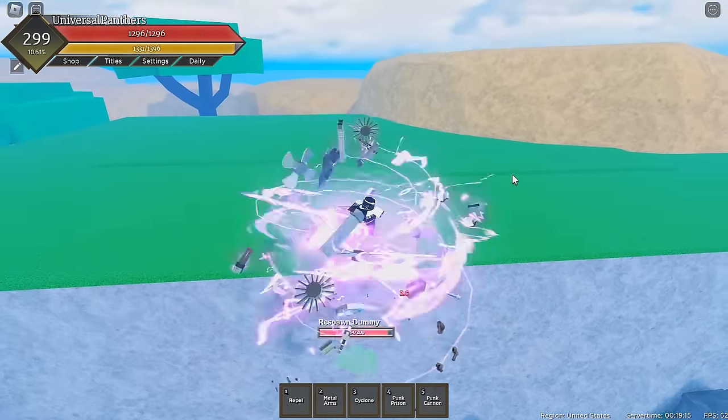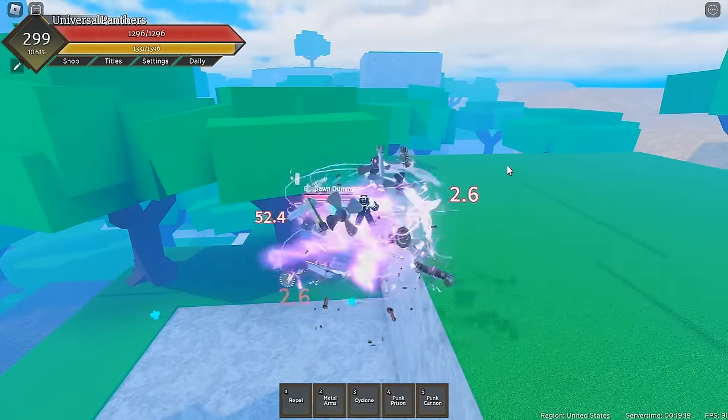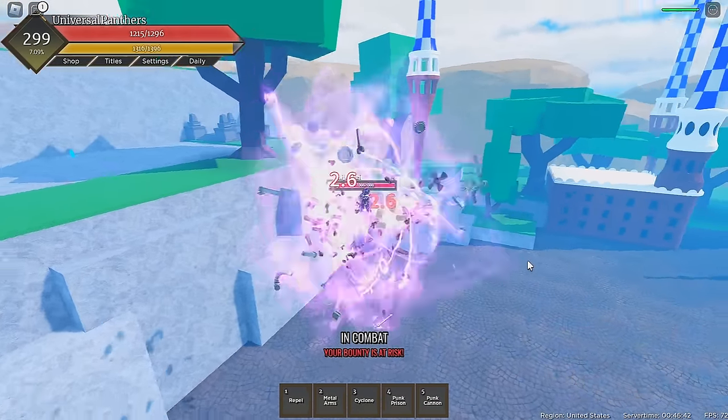Next up, we'll be talking about Cyclone, an extremely close-range grab skill which is unblockable. It takes your opponent into the air and spins them around you until the skill ends, and then it stuns them for a little bit, allowing you to combo off of this. This skill does 105 damage with no Metal Arms.